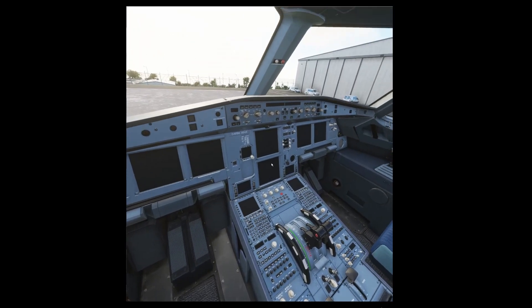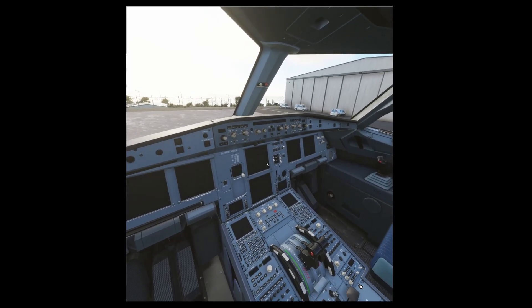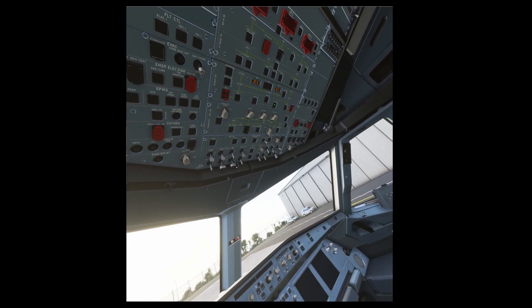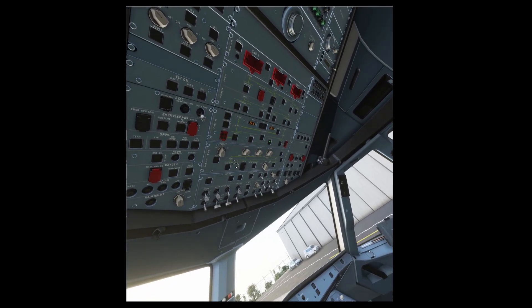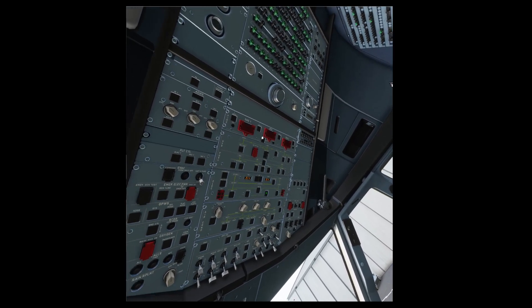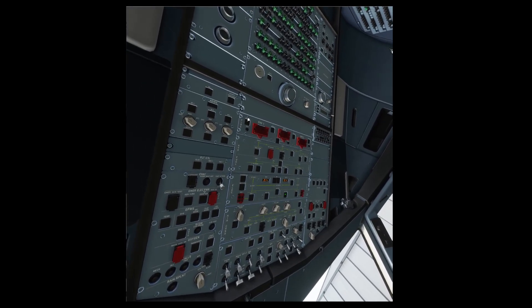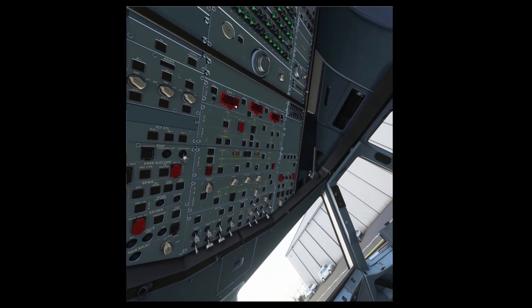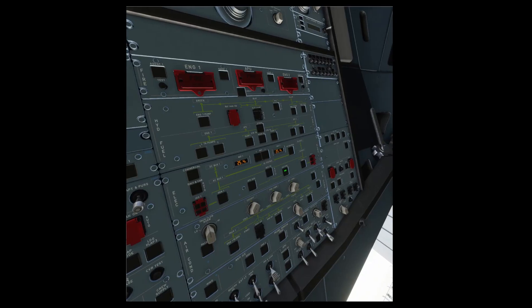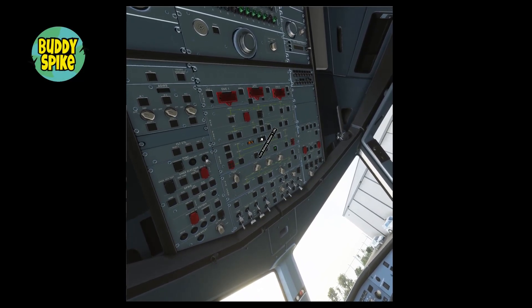Actually, not the central panel — the top overhead panel. In Airbuses, we generally go from up to down, then again up to down, then again up to down. First of all, you will see BAT 1 and BAT 2 right next to the voltage meters you're seeing right now. Just turn them on.